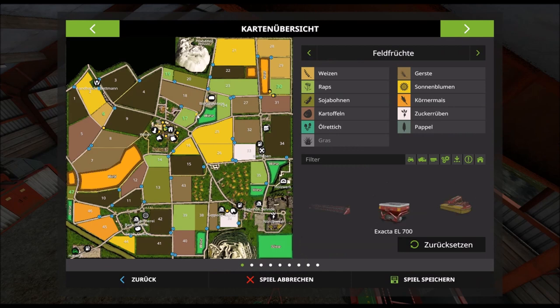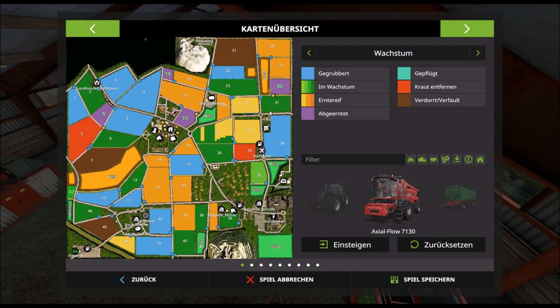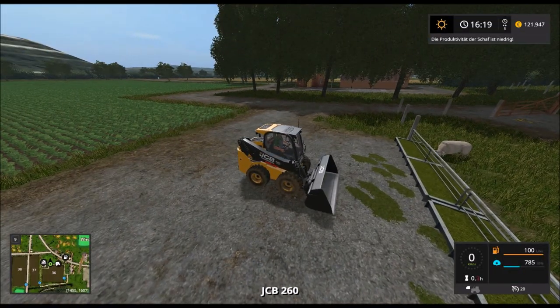Hier steht ein Düngestreuer. Die Felder 19, 17 und 30 müssen wir düngen. Hier steht der Mähdrescher. Da könnten wir gerade mal gucken, ob wir hier sauber machen müssen.